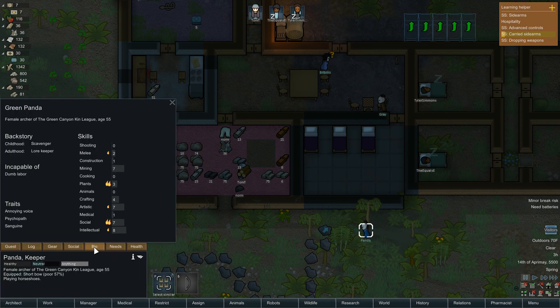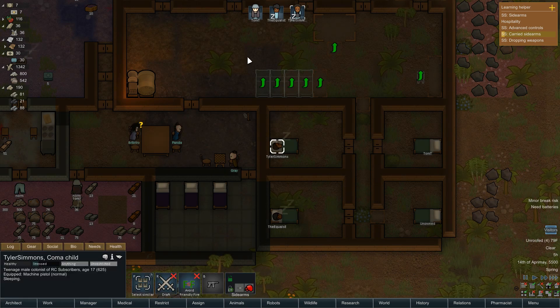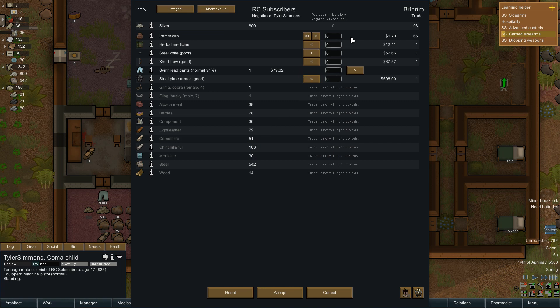Is this another guy? Whoa — dumb labor? Nope, forget you. Tyler, when you wake up — I don't think Tom's talking to Gray, I think they're ignoring each other. Can you trade with her first? Pemmican, herbal medicine — let's go ahead and get some herbal medicine. I'm going to keep that. Oh, steel plate armor — I don't think I'm ready for that yet. Just the one herbal medicine — that's cool.